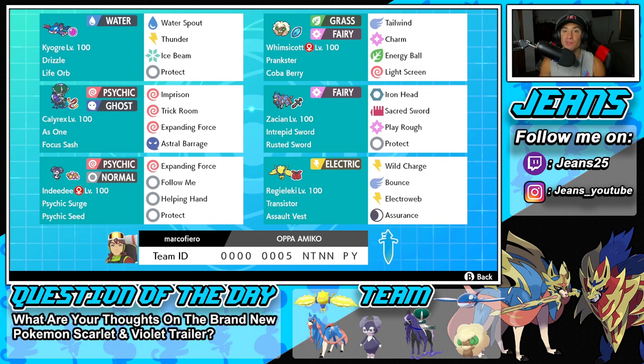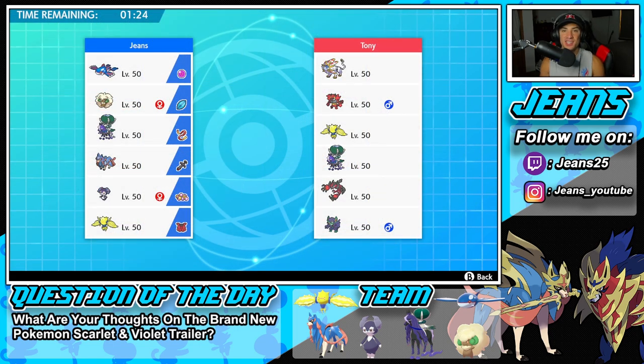If you want to rent this team for yourself, the rental code is at the bottom of the screen. Let's hop onto the ranked doubles ladder trying to showcase the best Series 13 team. I know you're wondering why I'm using these legendary Pokemon we see all the time — it's because I want to bring you guys a team to push high ranks, a rental code you can actually use to push to Master tier.